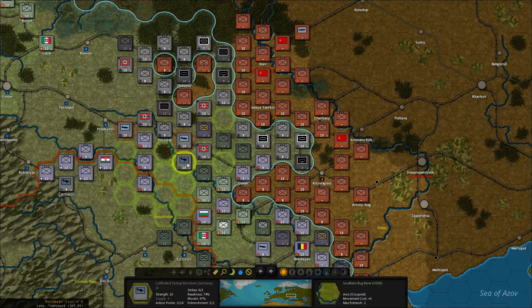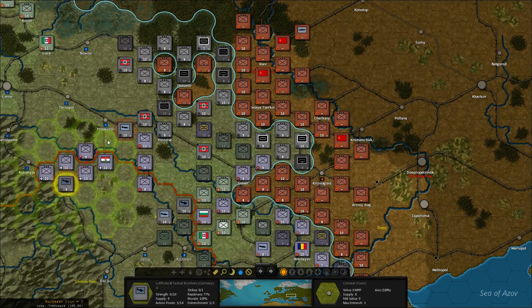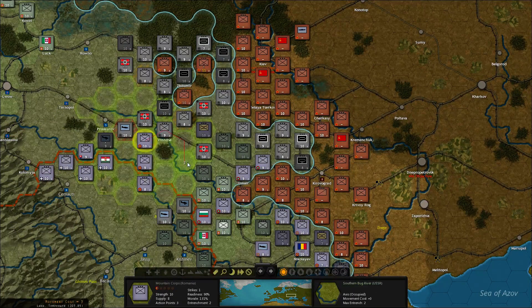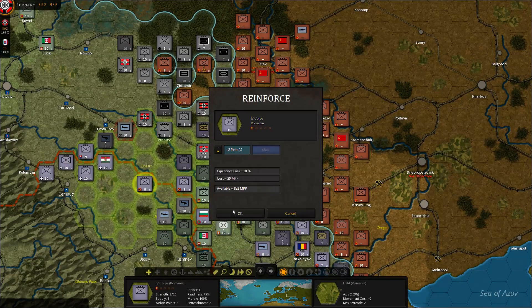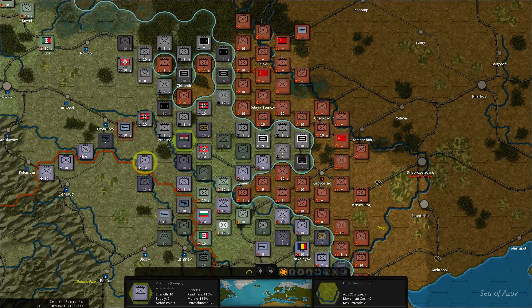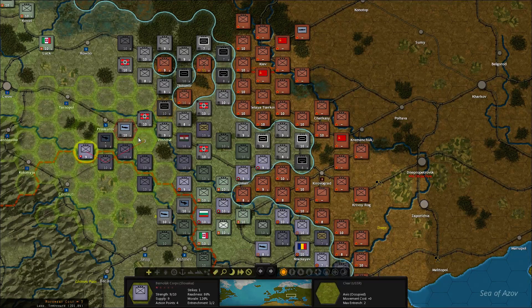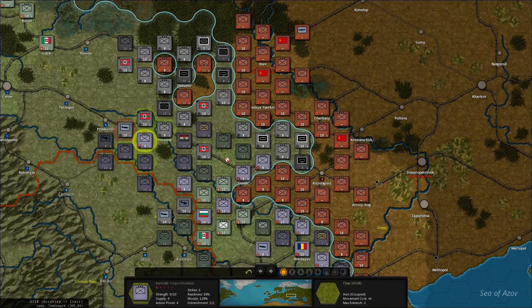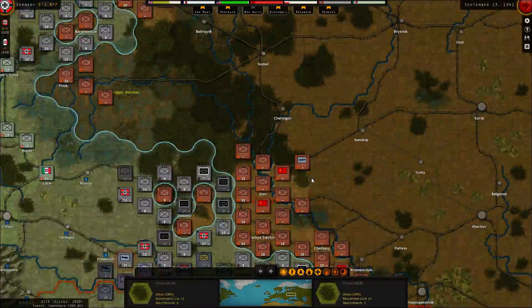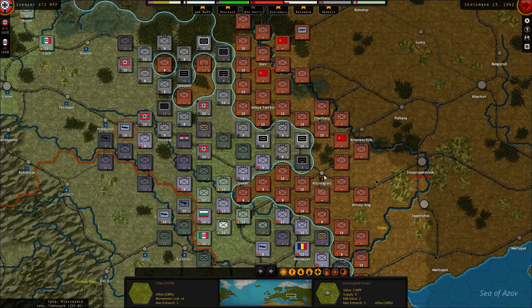Perhaps get the bombers a little bit out of the way. Get the fighter there. Bring the Romanians down this way. Refill that one. The Hungarians will move up as far as they can. And the Slovakians — sorry, the Slovenians — move up as well. So next turn we'll clear these three and try to take Kirovograd.